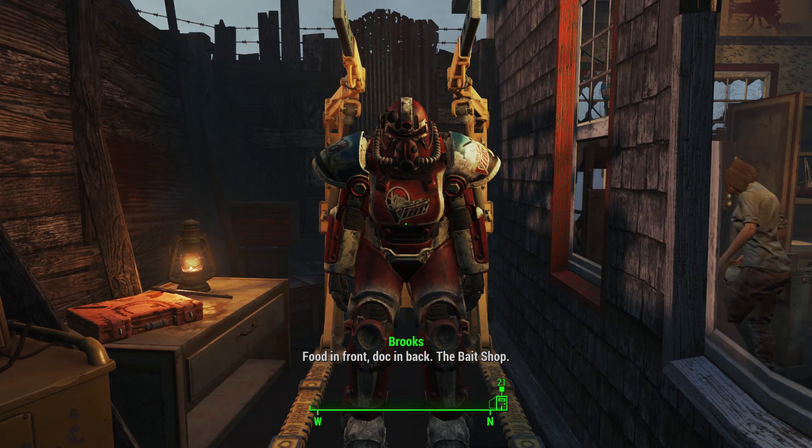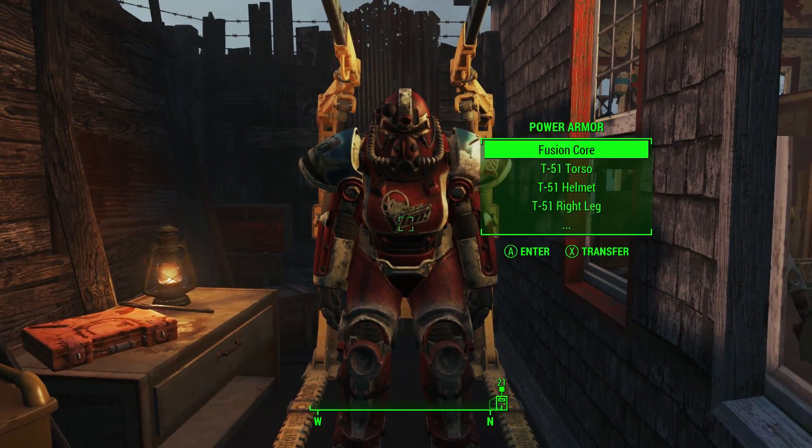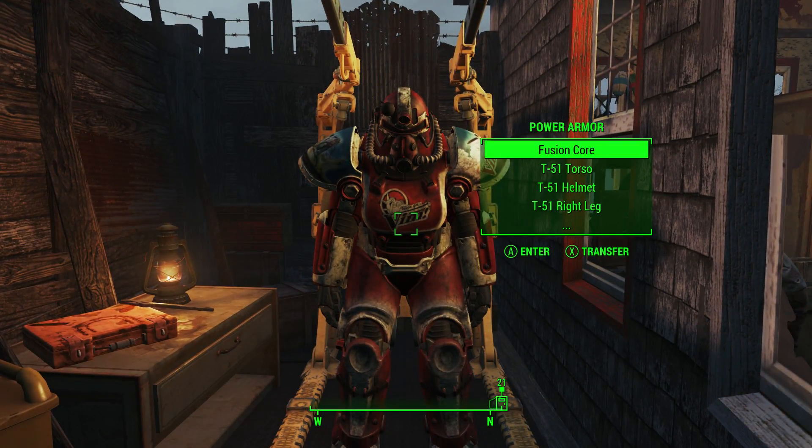What's up guys, it is Brad from Demon Asylum here. I'm bringing you a new Fallout 4 video — going to be showing you where to get the power armor that has the Vim paint job on it in the Far Harbor DLC. Also, in that same room, how to get the schematics for this paint job so that you can put it on any other suit of power armor that you may have.